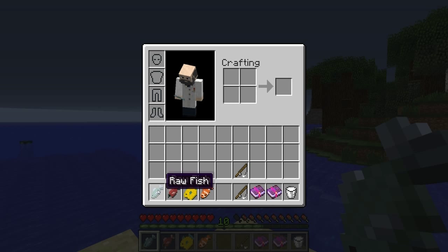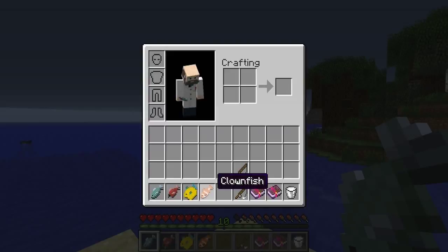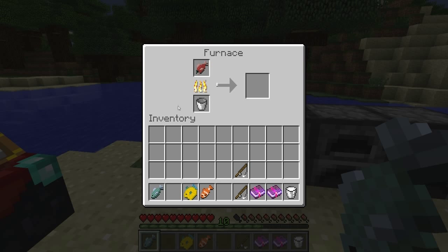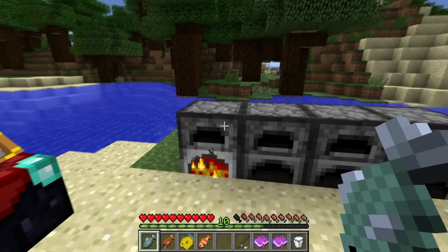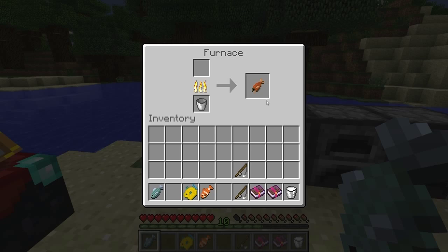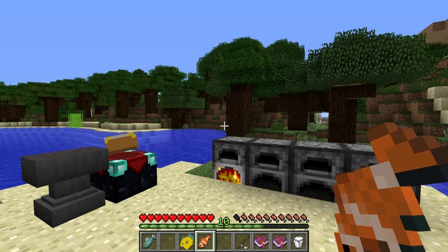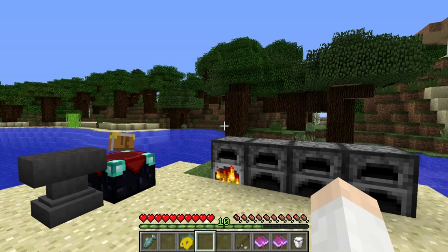The four types of fish in Minecraft now are: the generic fish, salmon, puffer fish, and clown fish. You can cook the generic fish and raw salmon in a furnace to get cooked fish and cooked salmon. The clown fish can be eaten but only restores half a hunger bar.